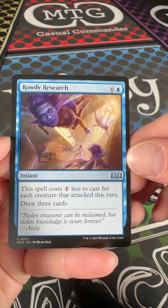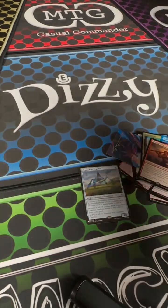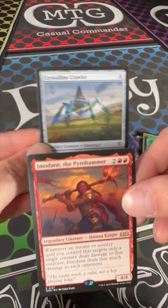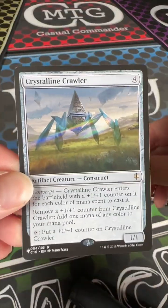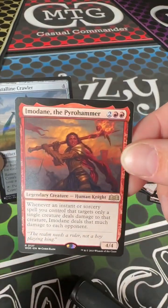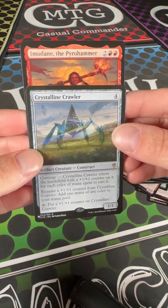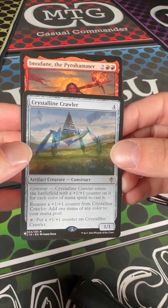Rowdy Research is our last card out of this pack. So again, we come out the gates with these two. I personally prefer this one over this one, but it is what it is. If you have a preference, please let us know in the comments below.